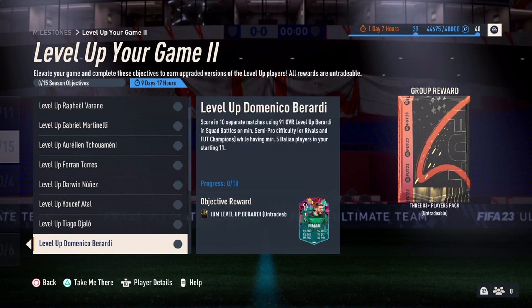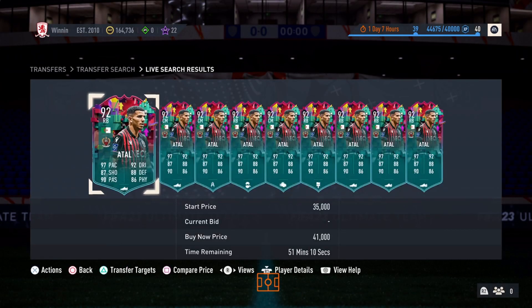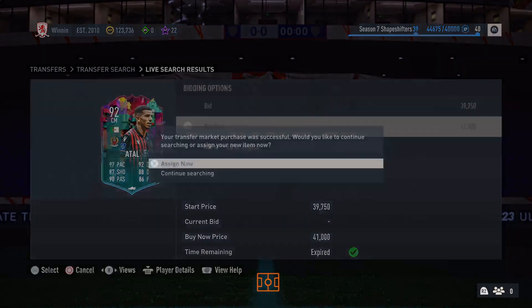So to do that, we're going to go to squad battles. Before we can actually play any games, we need to buy Atal. We don't have him yet, so it's like 40k — no big deal, instant buy — and we'll sell him right after.